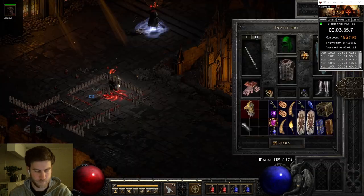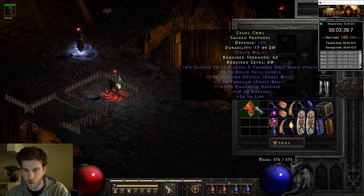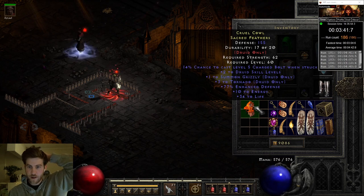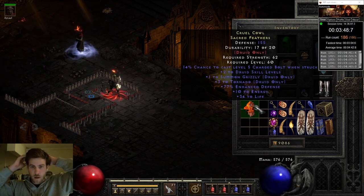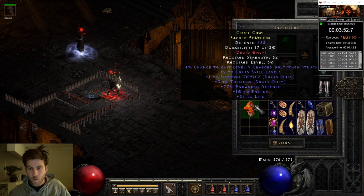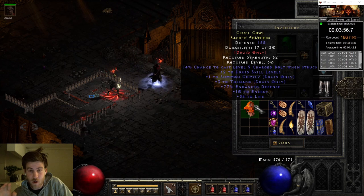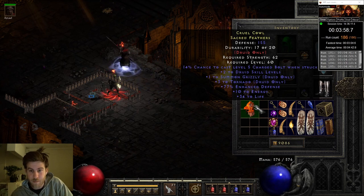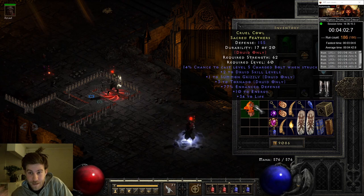On run 186, I find an incredible rare pelt — Five Nado! Holy shit, it's got Summon Grizzly as well! With life! The Summon Grizzly means you don't have to spend so many points getting up to Summon Grizzly on the skill tree. This is the best pelt that I have ever found!